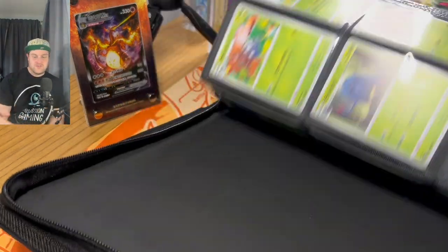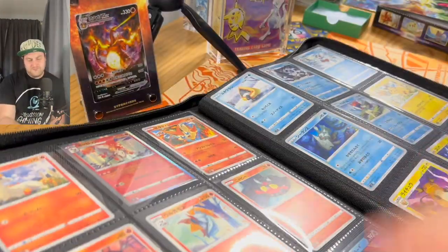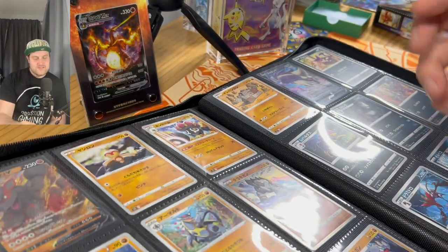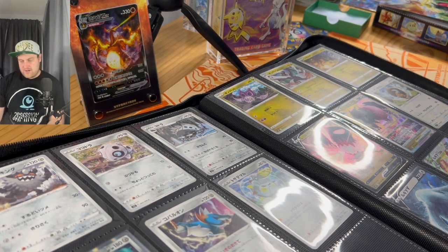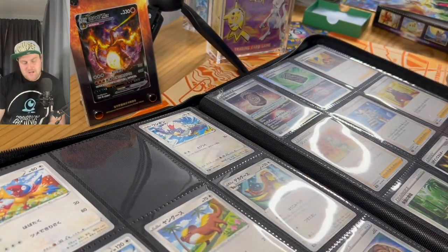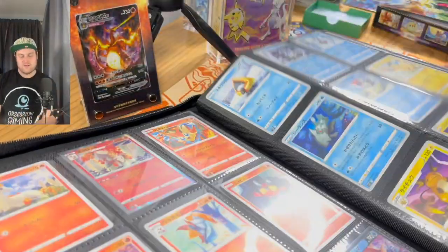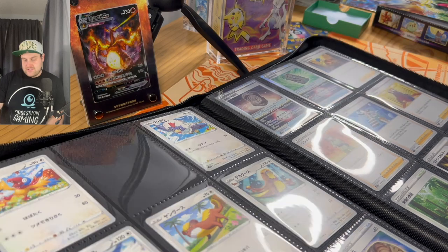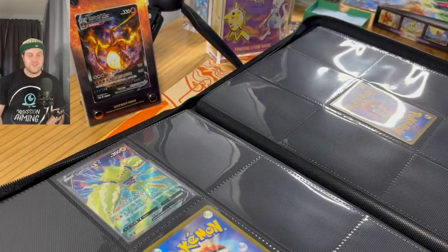That's unfortunately all of the packs we have tonight. Looking at the binder: one card missing from the first page, second page full, third page full, fourth page missing the Unknown V, fifth page full, sixth page full, seventh page full, eighth page missing a Dragonite holo, next page after that's full. Missing four cards from the first 98 of the set before you hit the secret rares. So we've got 94 of 98 — not bad at all, pretty happy with that. Thanks for watching guys, take it easy, see you later.